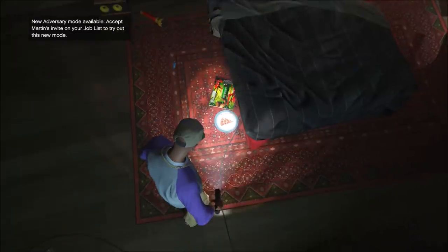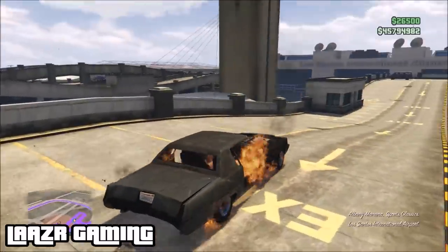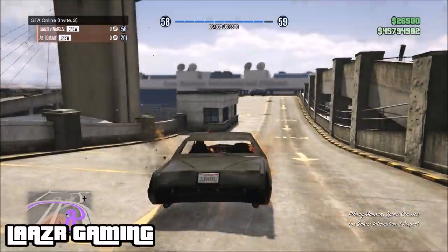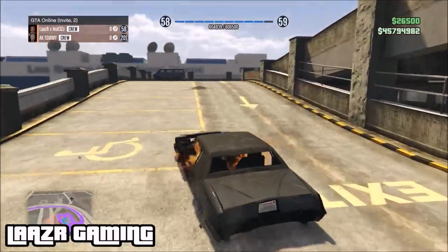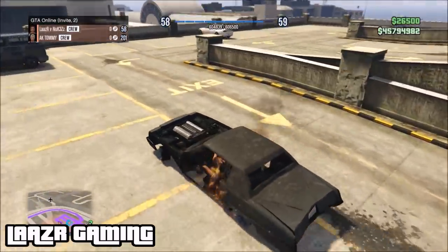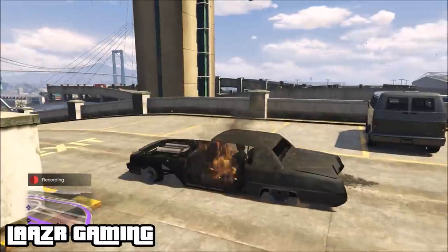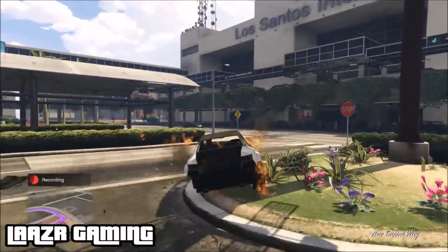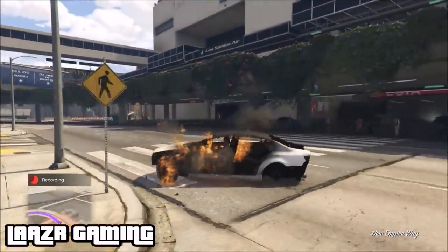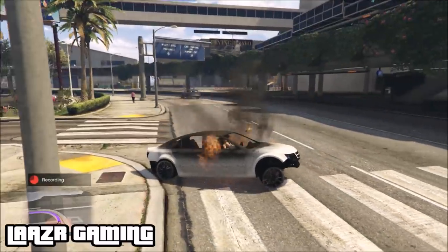Getting into the first glitch in this video — this has got to be one of the best glitches I've seen in this game in a long time — and that is basically how you guys can drive burned out cars. As you can see on screen, this is no illusion, this is a legit thing in GTA 5. To do this glitch you will need one other friend, so if you don't have many friends that play GTA 5 Online, leave a comment below with your console and gamertag.